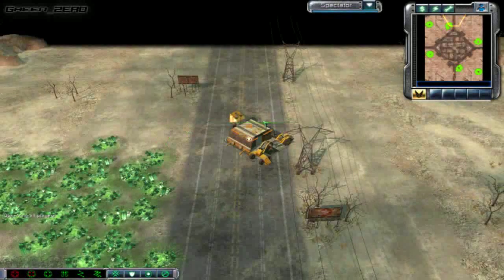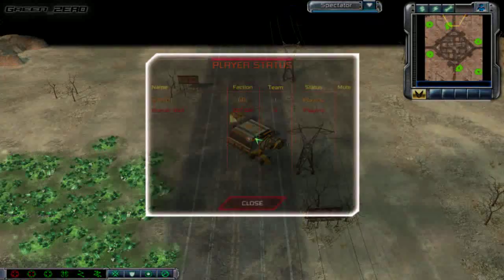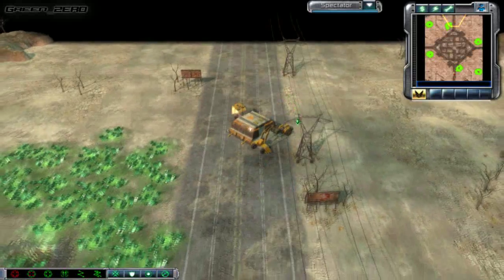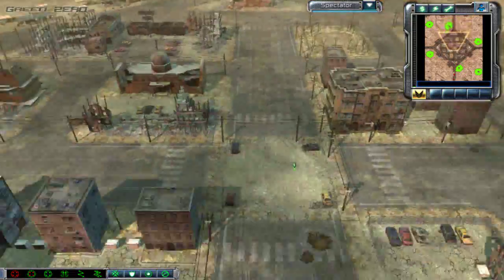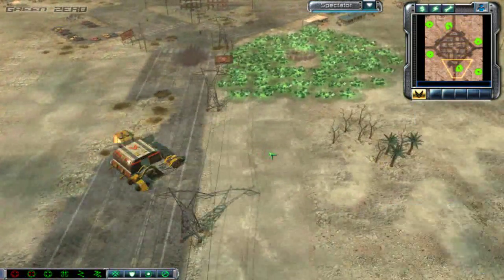Alright, how's everyone doing? I'm GreenZero bringing you Match of the Moment number four. Let's scroll up and have a look at what's going down here. We have GDI versus Zocom — Gothic versus BonusRue, torn in the Dust Bowl. Gothic in the top playing as vanilla GDI, and BonusRue has drawn Zocom.